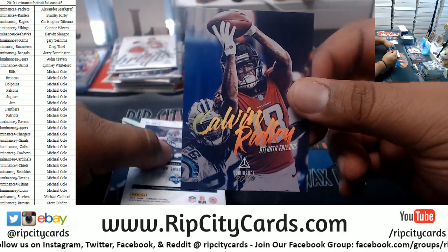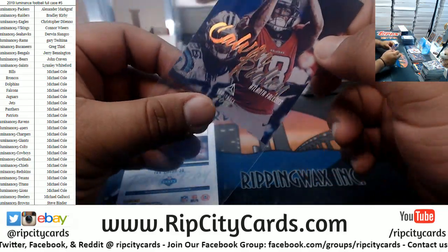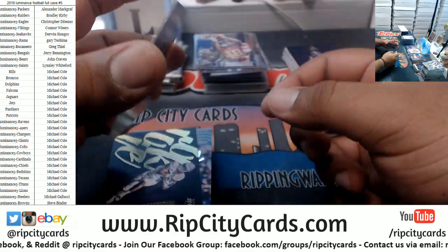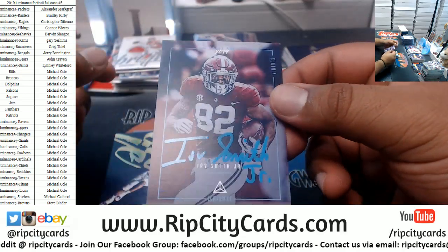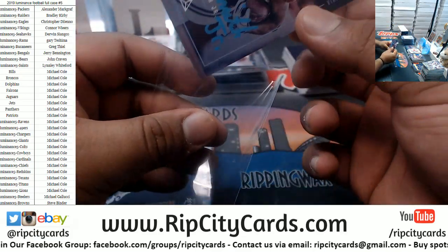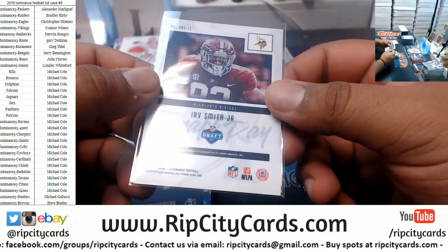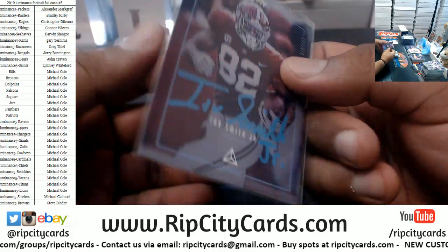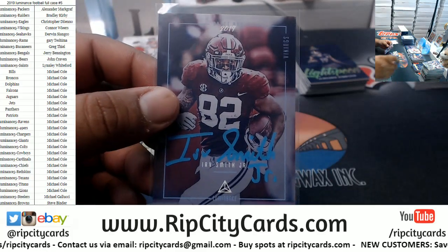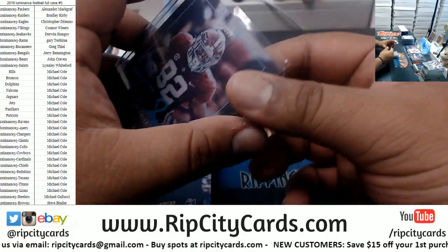We got Calvin Ridley 275 Falcons. Irv Smith Jr. with the blue ink — very nice. I think blue ink might be the most rare, I'll have to look it up — very nice hit for the Vikings.